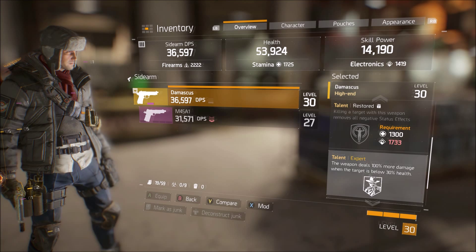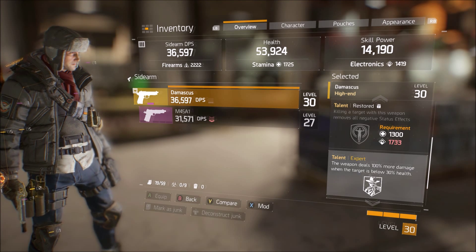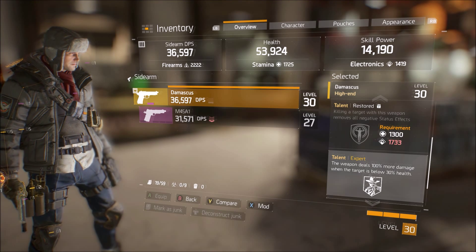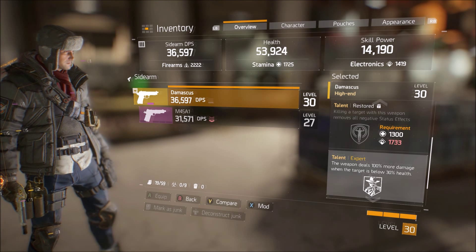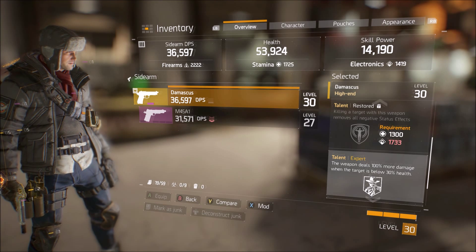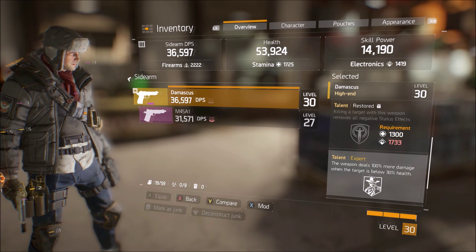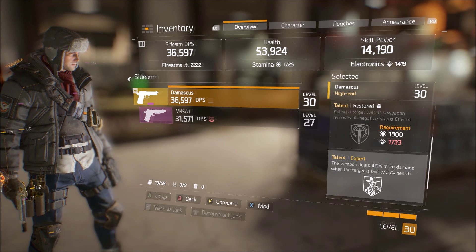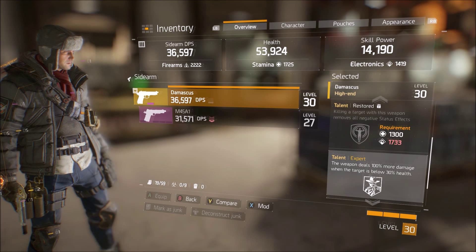The next talent is Restored — killing a target with this weapon removes all negative status effects. I think this is the most useless perk on this weapon, and it's pretty much useless on any weapon, because most status effects prevent you from shooting anyway. You can't shoot while you're burning, you can't shoot while you're being shocked. You can shoot while you're bleeding or blind, but most of the time you're going to want to take cover and let that pass, because it's pretty hard to kill an enemy when you have a negative status effect, especially with a sidearm.